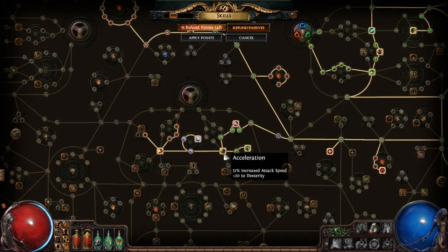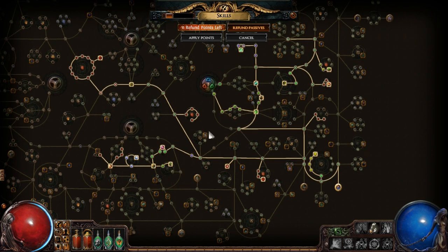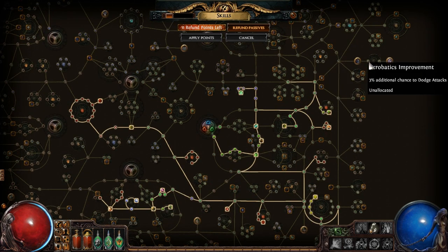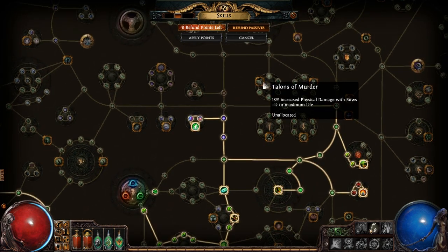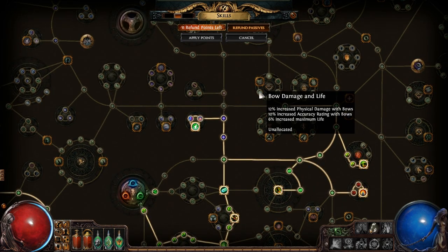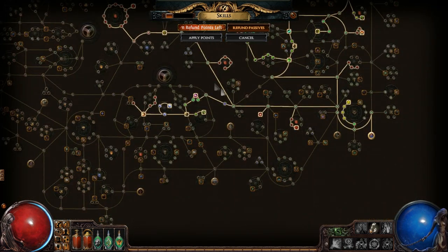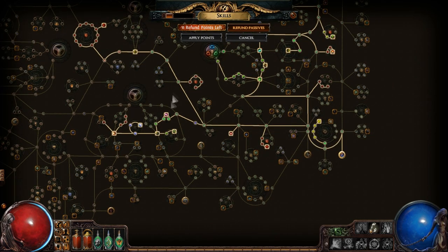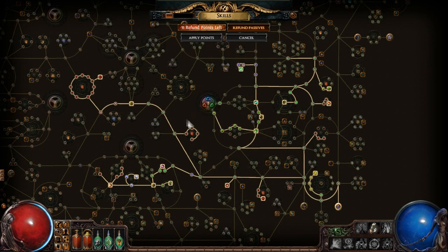I also managed to steal some nodes from the Duelist tree, cap up some of my mana, some more life regeneration, and some armor. I don't even need this but I got it just because I needed to path through it. Didn't get Acrobatics this time because you're depending too much upon RNGesus, although I could get it at the end of my build. I'm just trying to get Talons of Murder right now, which gives some more life and physical damage, and then I'll get some more attack speed at the end. That's basically my build.